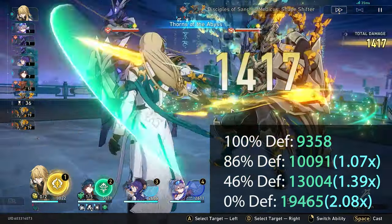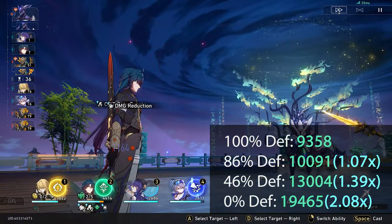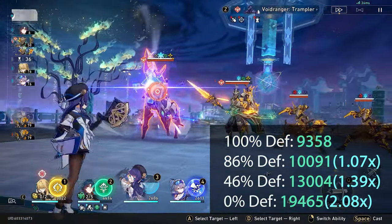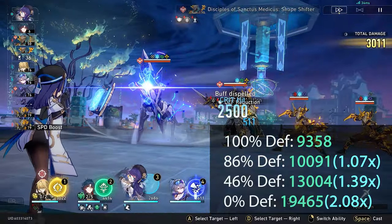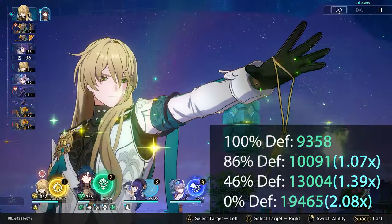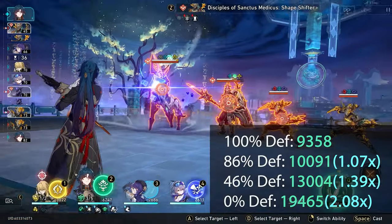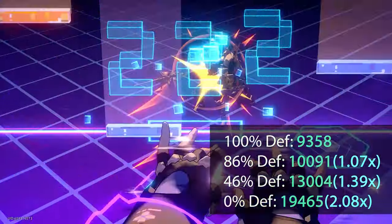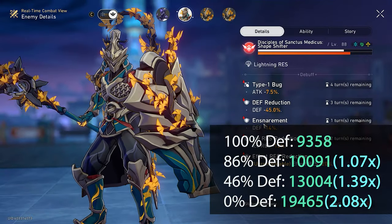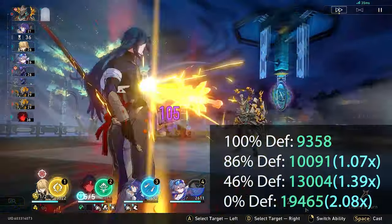I've done this test multiple times in multiple battles to make sure there weren't any external buffs like E1 Lucha. When you reduce defense to 86% — just using a Resolution Shines light cone — you get a 1.07x damage increase. If you use Pella's ultimate and bring them down by 54% so they're at 46%, it's a 1.39x damage increase over the initial. And when you reduce it a further 46%, you go all the way to 2.08x more damage. So you can see it's an exponential increment, and the more you have the better it is up until 100% defense reduction.